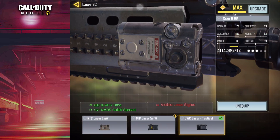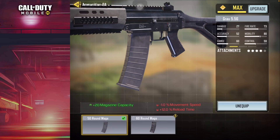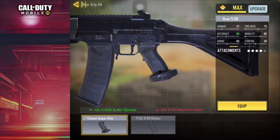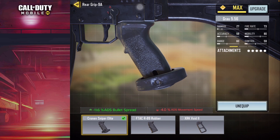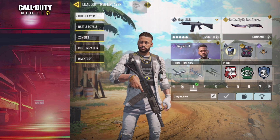Lock onto your targets with pinpoint accuracy thanks to the OWC laser tactical, eradicating bullet spread and granting you unmatched control over your shots. Never run dry with the 50-round extended mag, allowing you to lay down a relentless hail of bullets without ever missing a beat. The Kronin sniper rifle attachment will transform your aiming stability into a thing of beauty, turning you into a true sharpshooter capable of nailing long-range shots with ease.